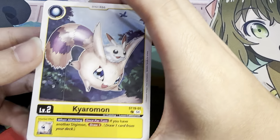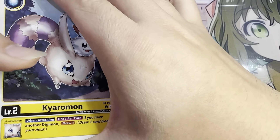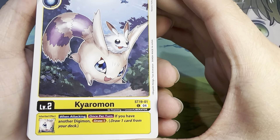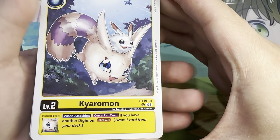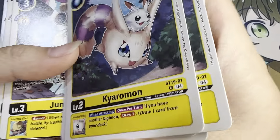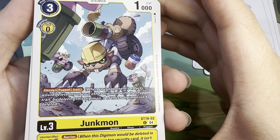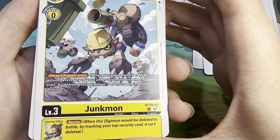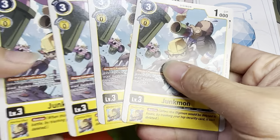Let's go over to the Starter deck for now. I'm very excited about this. So you have Kiaromon — when attacking, once per turn, if you have another Digimon, draw one card from your deck. You have four copies of this Kiaromon. You have Junkmon: three costs, zero to Digivolve off a yellow level 2, 1000 DP, Decoy Puppet Trait, Inheritable Barrier. You have four of these.